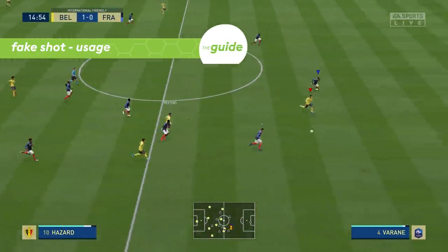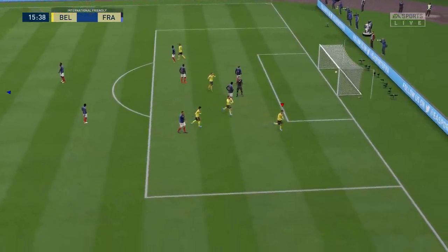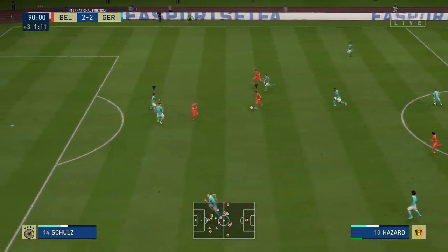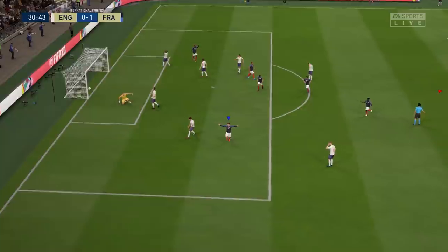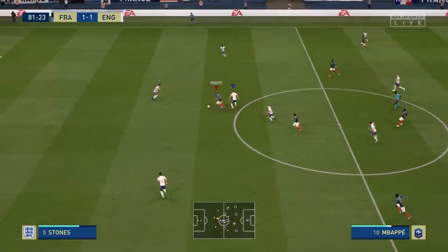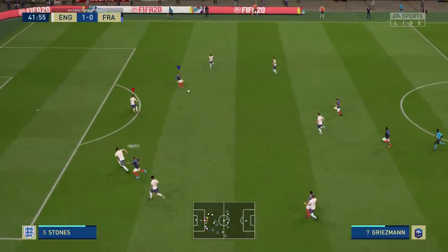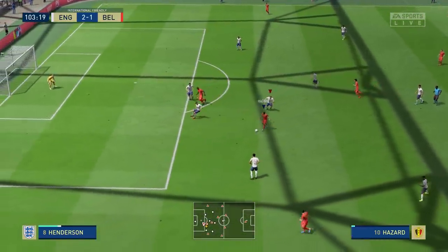One of the main purposes of the fake shot is to change direction — similar to step overs, but different. With step overs you have to do the step overs first and then you can change direction; with the fake shot, the direction change is directly part of the move itself, so it's almost immediate. You don't have to do anything up front — just go for the button input. Therefore the fake shot is a powerful tool to quickly react to a situation and outmaneuver an opponent to create a goal-scoring chance. It's most useful in situations where you would also consider shooting or crossing, because then there's actually a chance the opponent falls for the fake.